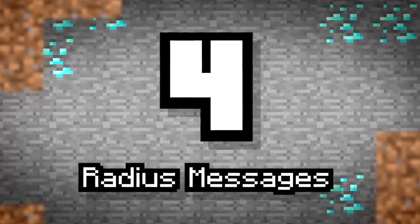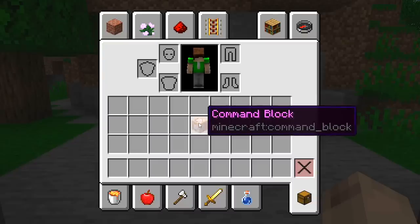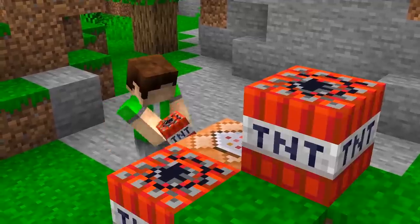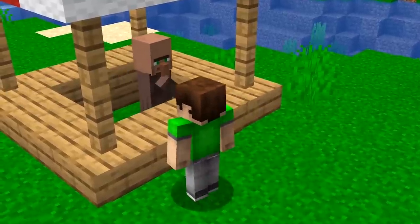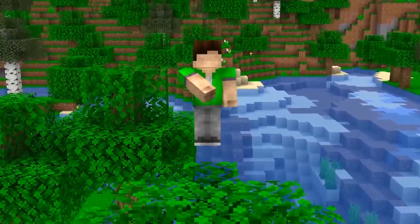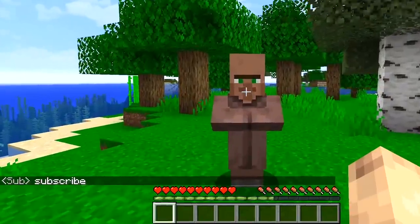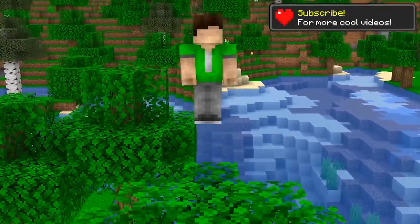Number four: radius messages. Command blocks can't be found in the actual game, so you'll need to jump into creative mode to grab some. Using command blocks with your redstone can result in some epic outcomes. Ever played an adventure map? Command blocks are probably behind every command. Because they can detect players within a radius, you're able to trigger area-specific messages.